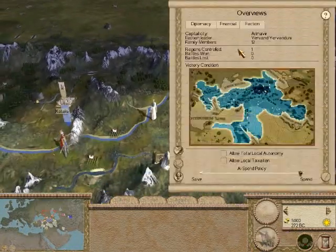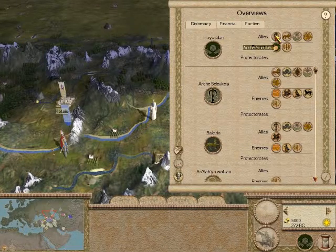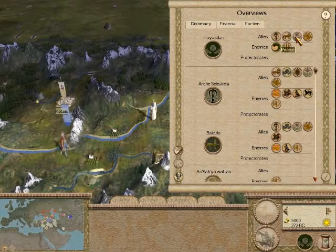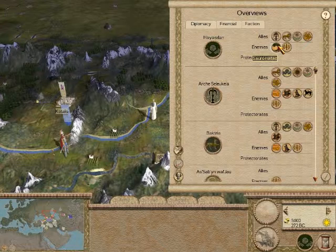Let us check out our diplomacy. We are allied with four nations: Arceus Seleucia, the Seleucid Empire, Bactria, Pontos, and Pahlava, which are the Parthians. We are enemies with the Sarmatians. So the first thing I'm going to do is get a ceasefire and some trade rights with the Sarmatians — this will ease up the game a lot and I won't have to worry about the north anymore.